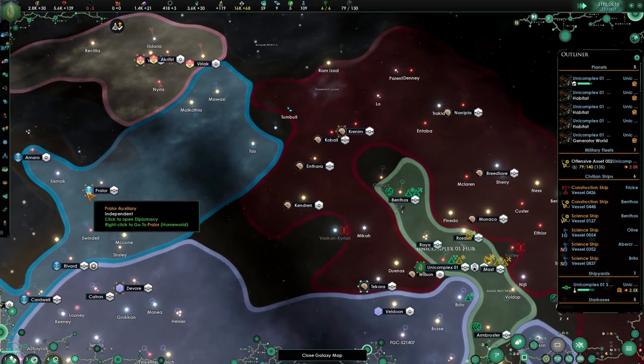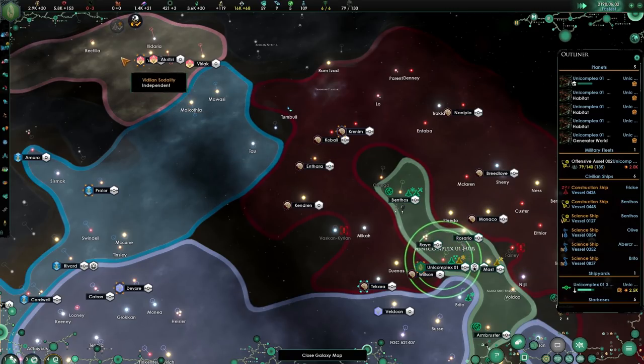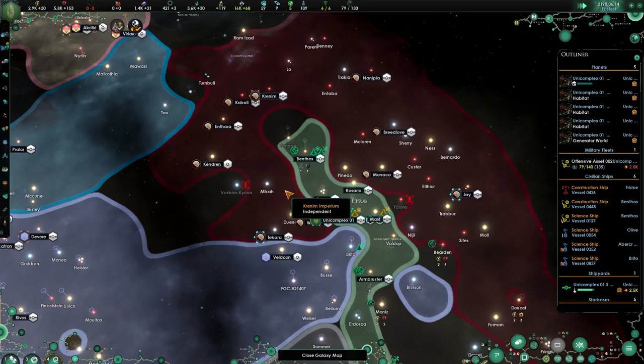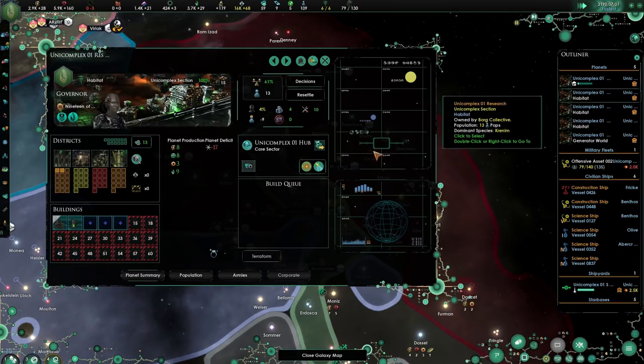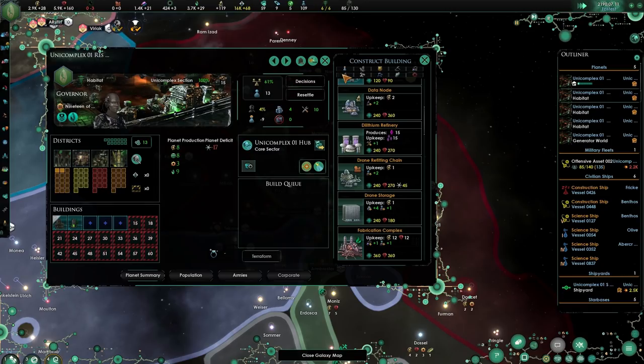We don't touch these borders. We might have to destroy a tiny bit of this so we touch borders again. Don't go north - that would really be a problem. Nanite production is now at 15 - let's build our research center.